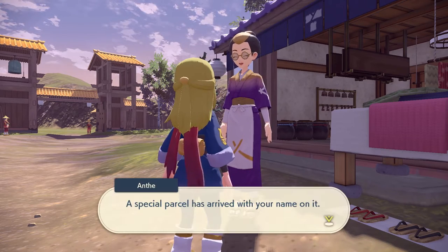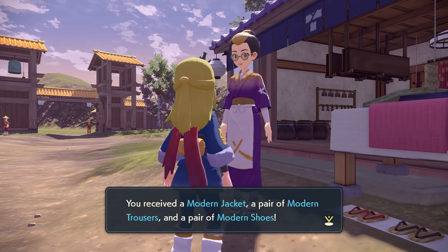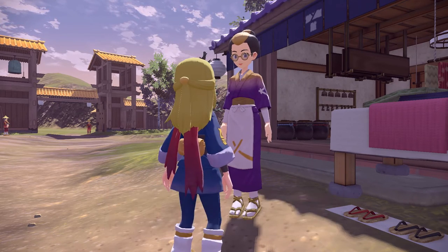For the Modern Team Galactic set, you will need a Brilliant Diamond and/or Shining Pearl save on your Switch. Come and talk to this same lady to get the set as well.